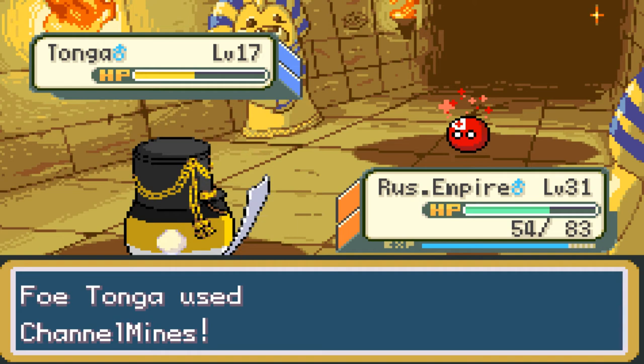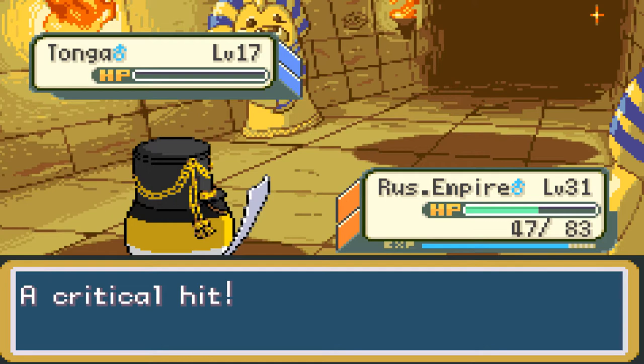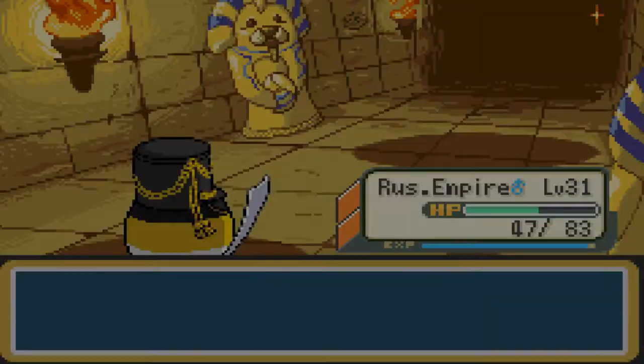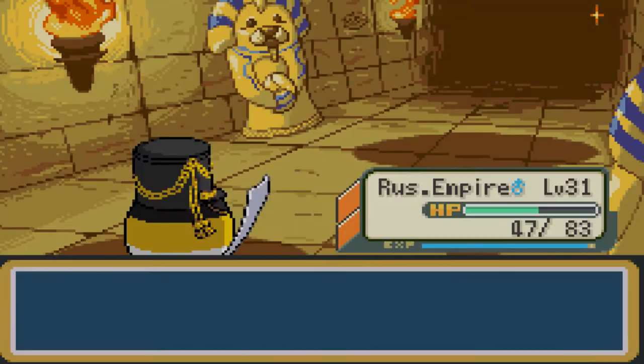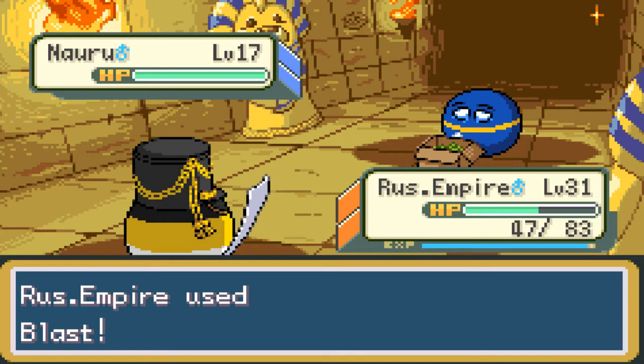Our Russian Empire is our best country ball. Yeah, they took out Tonga. We gained 301 EXP points. Bonnie is now going to send out Nauru, which is a water type. Keep what we have. Use Blast on them — it's a normal type move and does like half HP nearly. Nauru uses North Fist — they're level 17, doing a little bit of damage to the Russian Empire, like 1 HP each time that move hits. It's not really doing much at all.